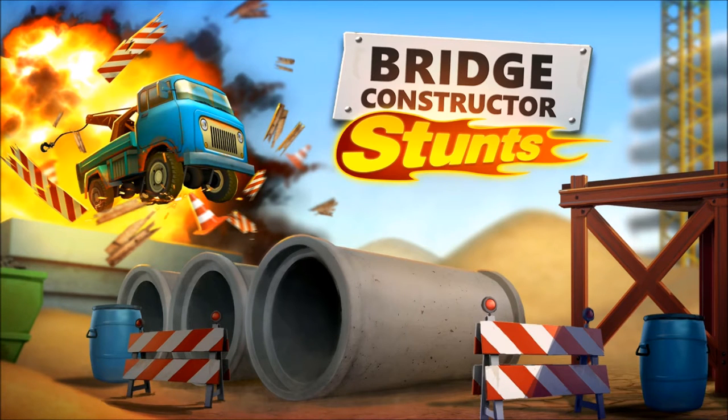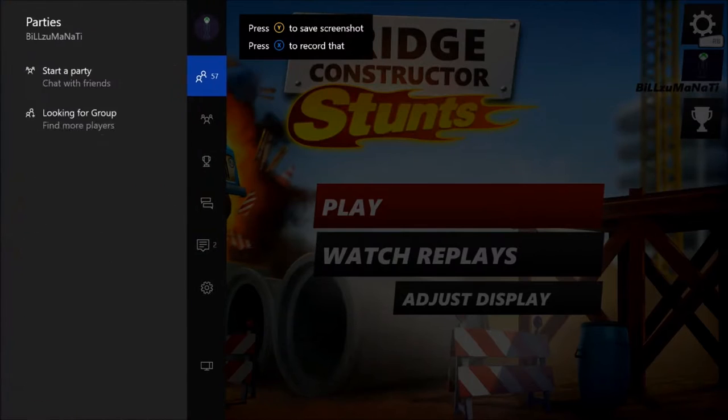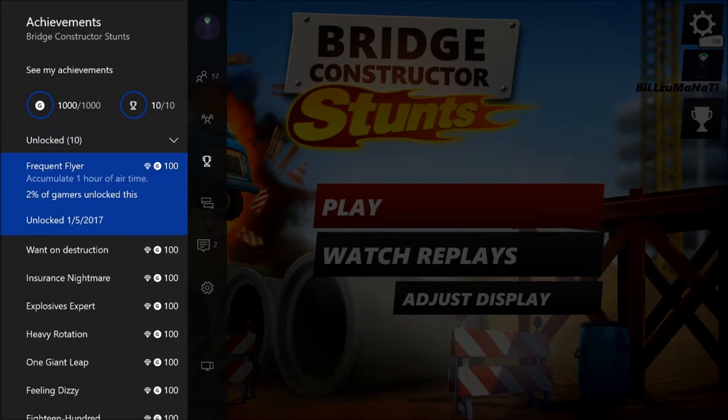What's going on guys, this is the Achievement Land achievement review for Bridge Constructor Stunts, developed by Clock Stump Studio and published by Head Up Games. This game released onto the Xbox One December 16th for a price of $9.99.